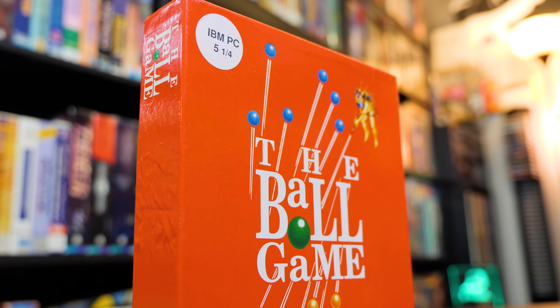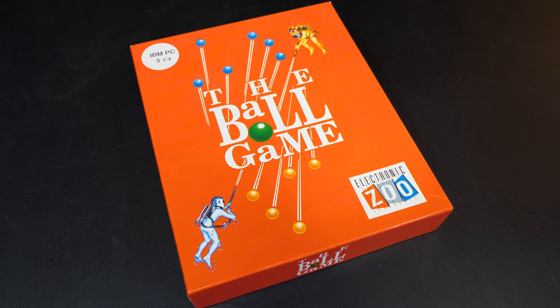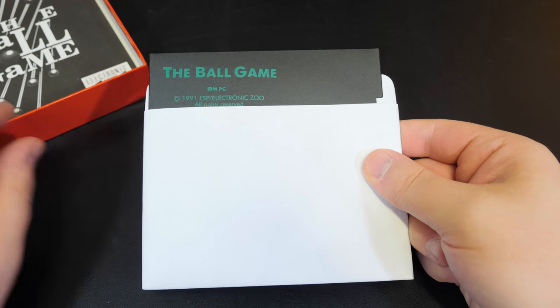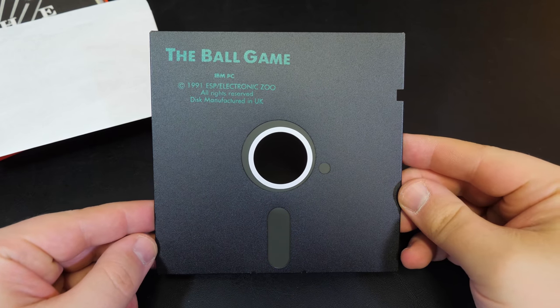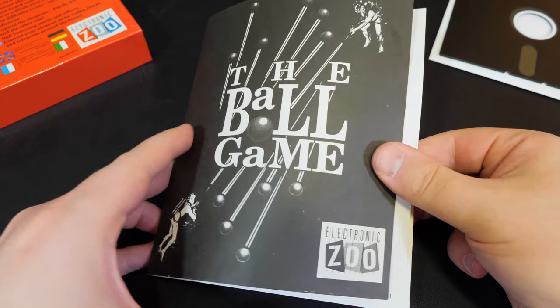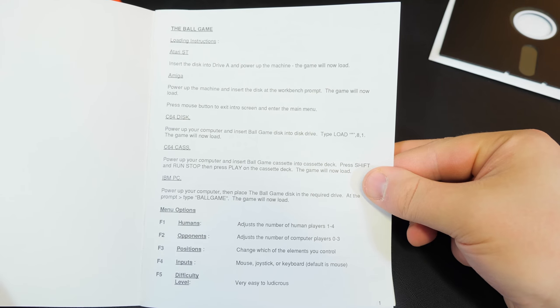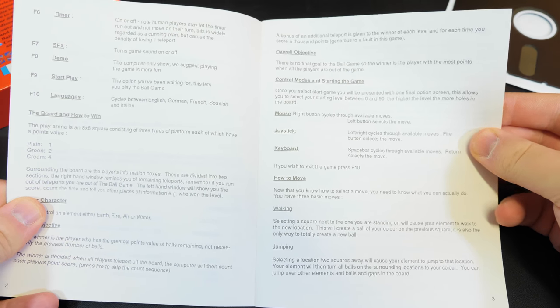The Ball Game comes in one of those small boxes that was popular for Amiga and Atari ST games in the UK and Europe, which makes sense as this was made for those systems first. But this is the DOS version for IBM PC compatibles, distributed on a double-density five-and-a-quarter inch floppy disk. The documentation is pretty standard fare — just a thin multi-language black and white booklet covering the basics of gameplay, and a strategic waft of early 90s cigarette smoke.